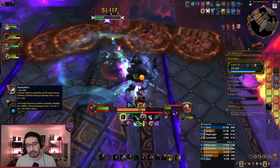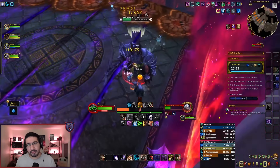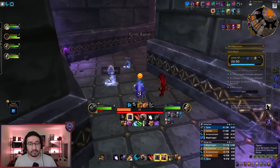For tanks, he will channel Skull Splitter into you, dealing heavy damage and applying a stacking bleed, so make sure you always have a defensive ability running for this, and use a bleed cleanse as needed. From there, we move towards Forgemaster Throngus's trash.